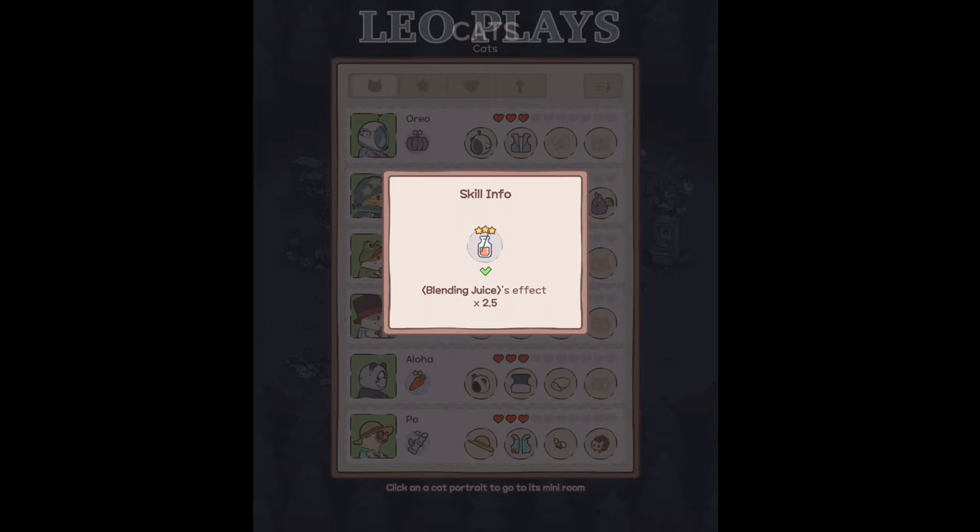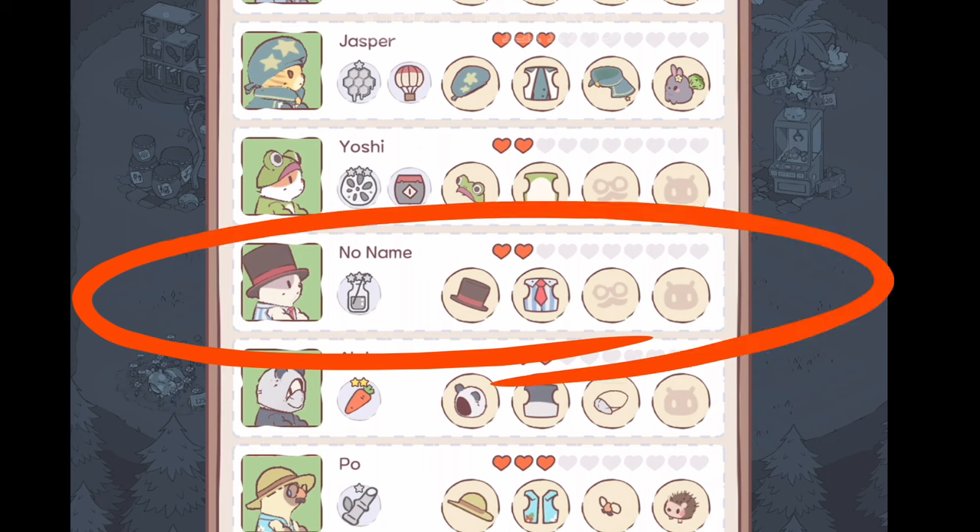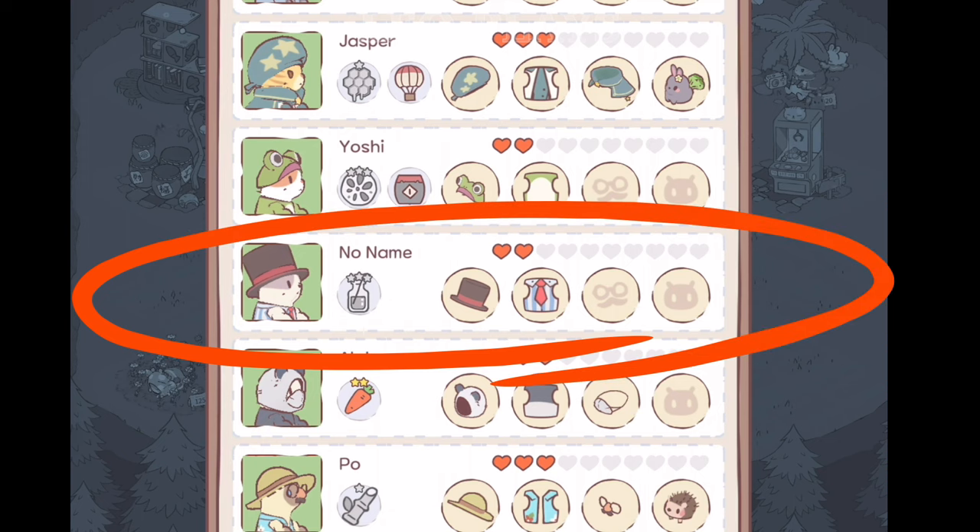For example, the blending juice effect. If you match the cat to the blending juice station, then the icon will be highlighted. But if it's not highlighted, then you will need to match it to the correct facility.